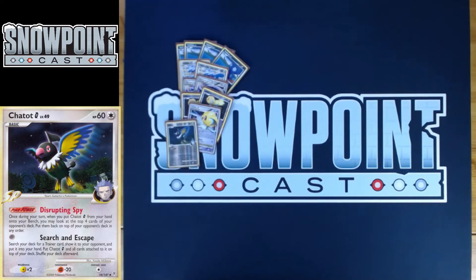You can play one Chatot G as well — a very interesting card. 60 HP, a single retreat, a weakness to lightning, and a resistance to fighting. The power is called Disrupting Spy, a very, very good power in this deck. Once during your turn, when you put Chatot G from your hand onto your bench, you can look at the top four cards of your opponent's deck and rearrange them in any order. Once your opponent is at a dead hand, the next step is to control their top deck. Search and Escape for free lets you search your deck for a trainer card, put it in your hand, and then put Chatot G and all cards attached to it on the top of your deck and shuffle.